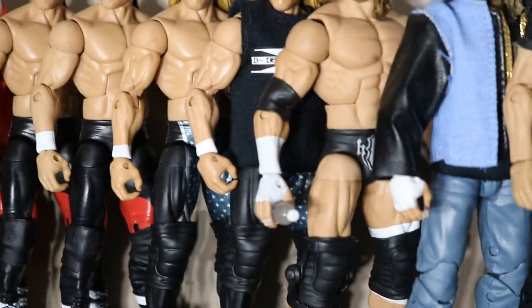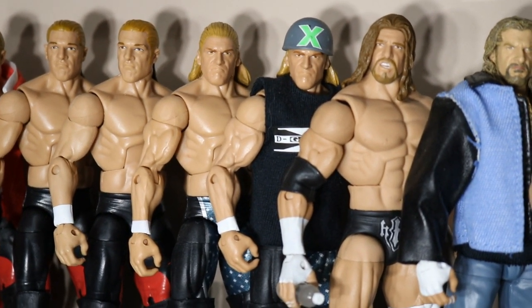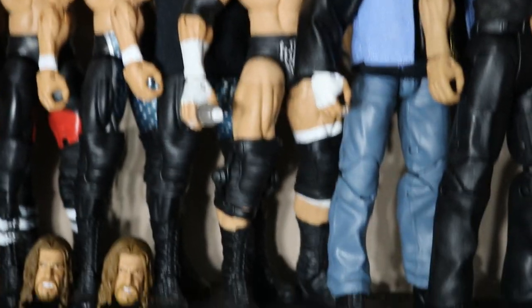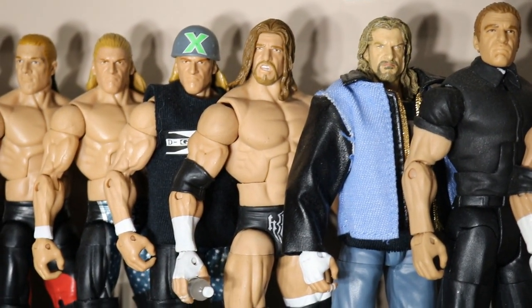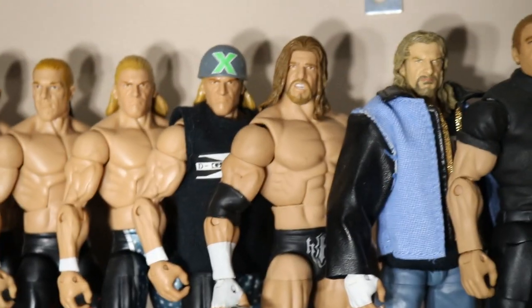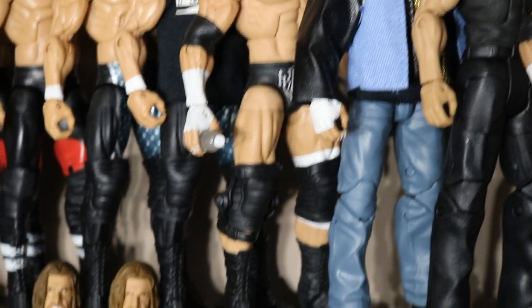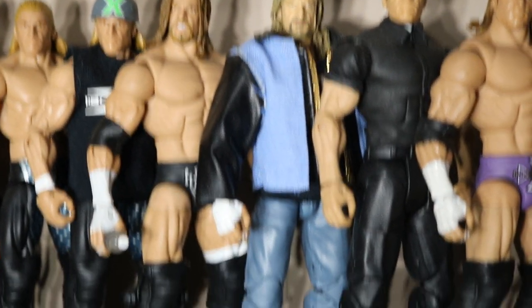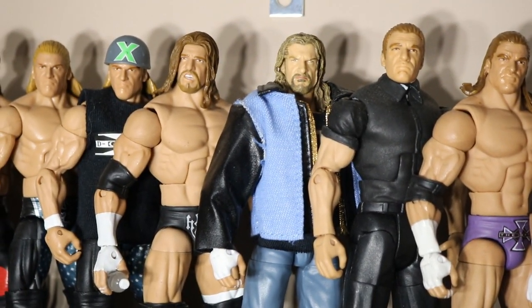I'd like to convert the one on the left into a custom — probably the lime green and black attire. That's the second version of Triple H we got. Next we have the early 2000s, the 99-2000 look Triple H, when he was with the McMahon-Helmsley era — the Corporation. We got custom trunks on there. I really love this figure. The one decked out in the jean jacket and blue jeans is his January 2002 return.